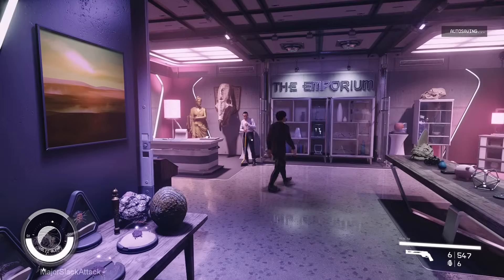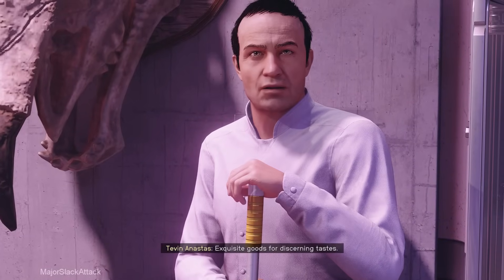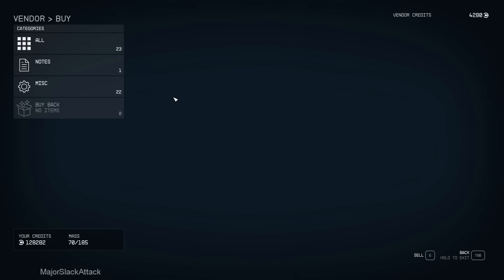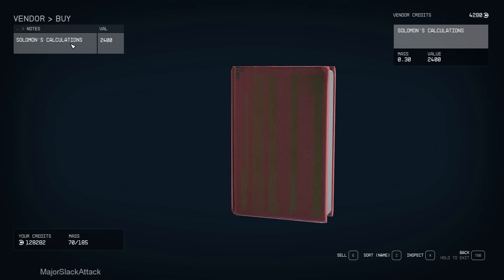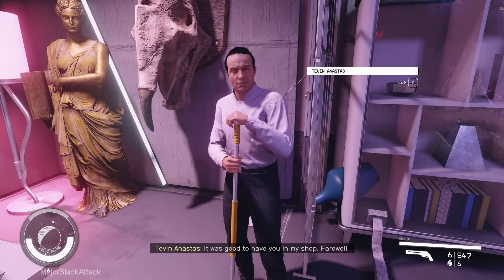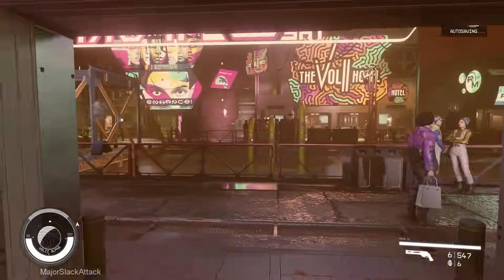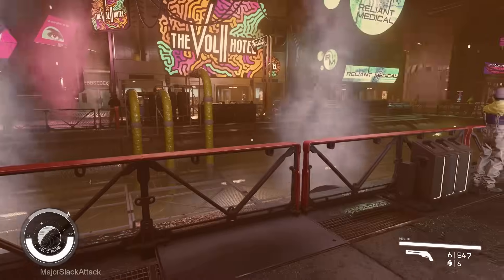Now I'm going to make an expensive purchase here — I'll explain why later. Down here to Notes, and you're looking for Solomon's Calculations. It's going to cost you a pretty penny, but you're going to make it back and then some. Buy that — done and done.